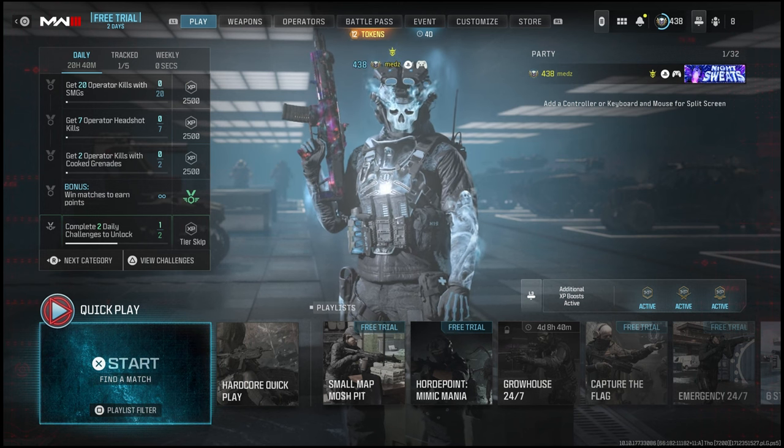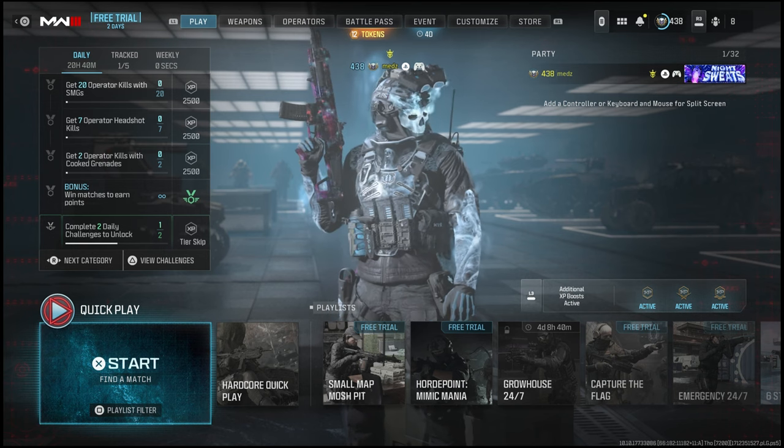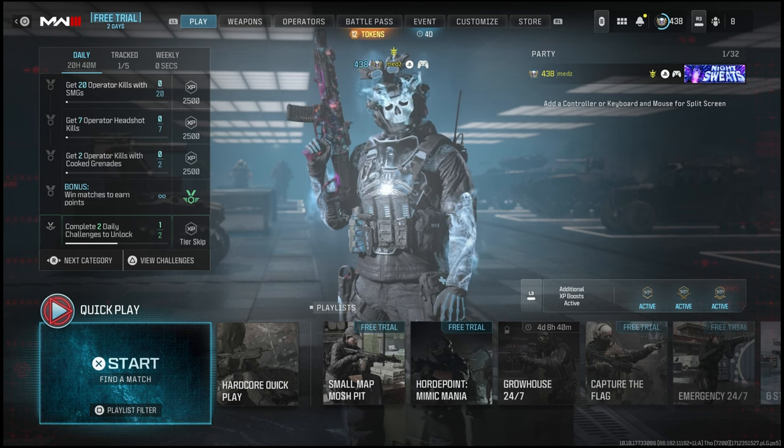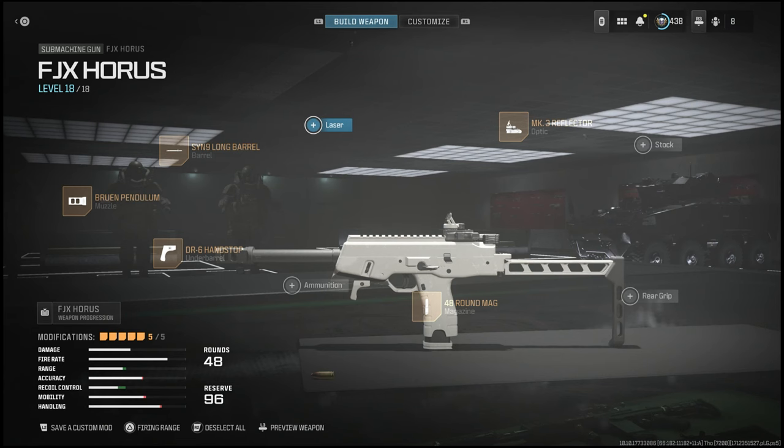Welcome back to the channel guys. In today's video I have an insane new gameplay with the new SMG, the FJX Horus. This gun absolutely melts — it reminds me a lot of the MP7 from back in the day. This is the class setup on screen so go ahead and take a screenshot and make sure you are using this in your games. It's absolutely insane. I even think after the recent nerfs it might be up there with the best SMG in the game. But without further ado let's hop straight into the gameplay.